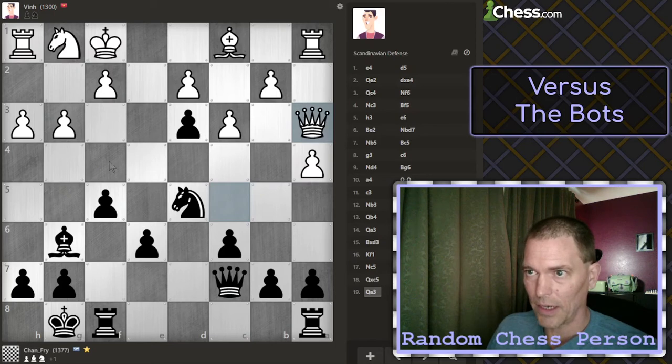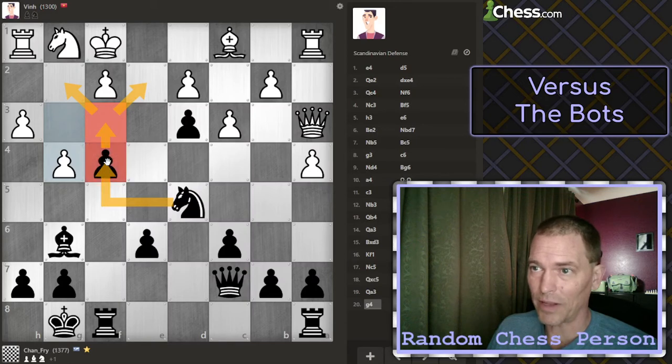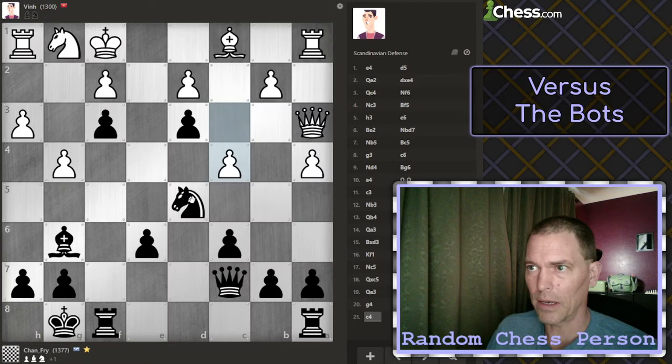Queen went back. Now I can push the f-pawn again, which was my plan — guarded by the rook, the queen, and the knight. They pushed that pawn. Now if I push this forward it's only guarded by the rook, then it's just barricading the king in there, but it clears that spot for the knight to come in behind it, which can protect this pawn and put some pressure on that pawn, and kind of keep the rook from moving. I like that idea. That was my plan anyway — to move the knight here.